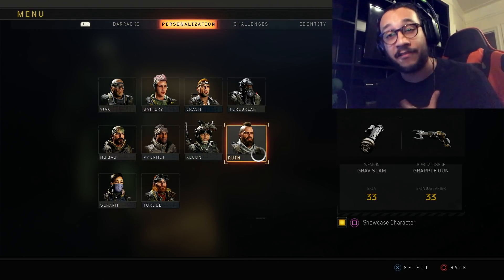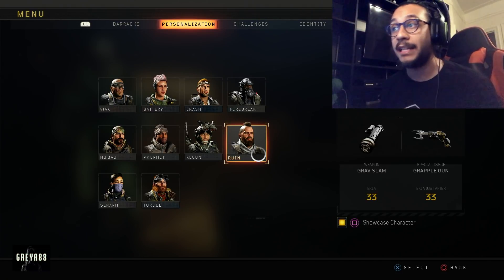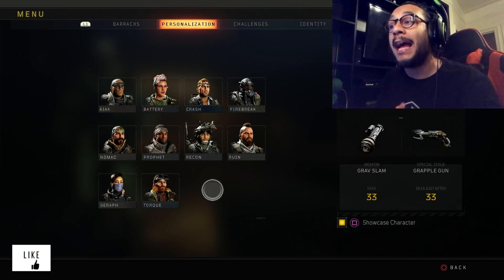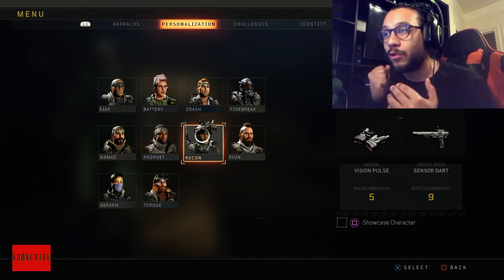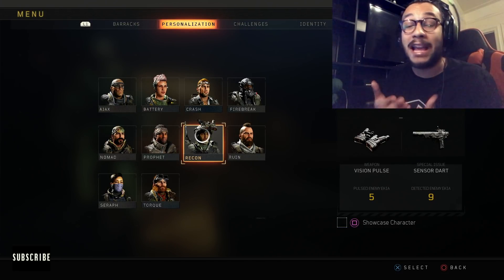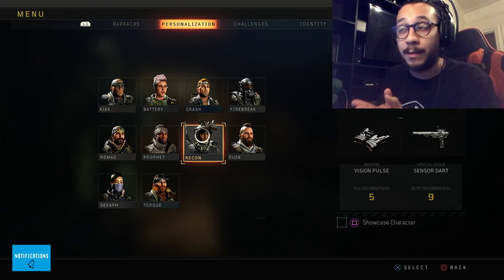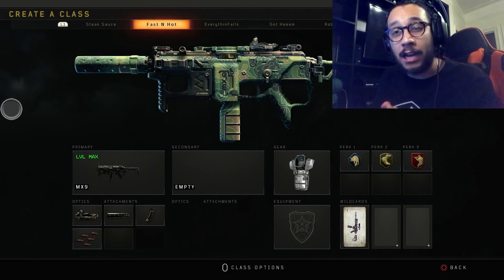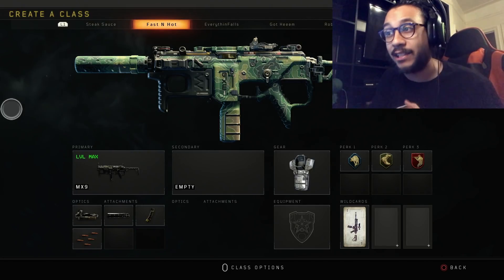The Ruin specialist is my personal favorite because I'm a very aggressive player and love using the grapple gun and gravity slam. But if you are just starting off and looking to get more kills and have full map awareness, I honestly recommend the Recon specialist. He has the vision pulse and the sensor dart, which go such a long way — both of these things allow you to be so aware of the entire map, knowing exactly where enemies are. You can anticipate their moves, sneak up on them around corners. Recon specialist is the way to go.